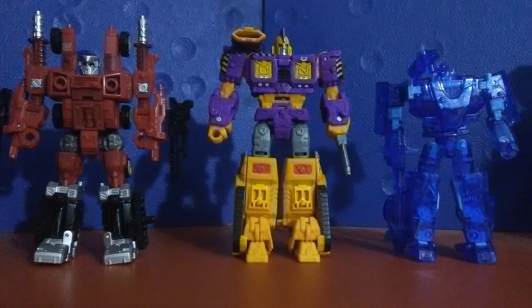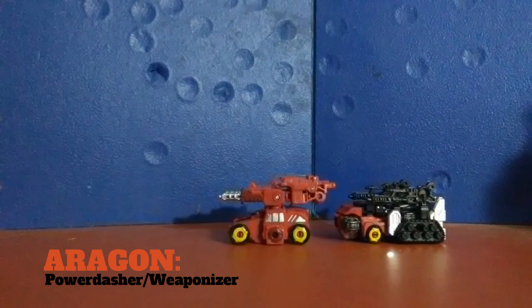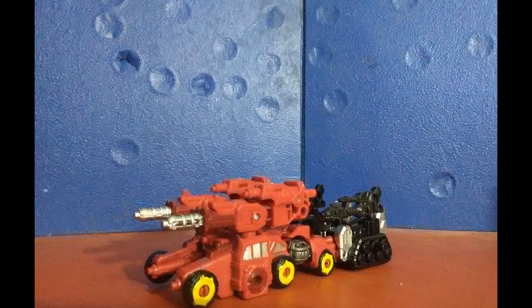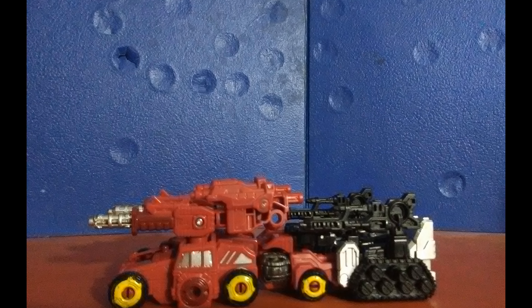So I got one hell of a deal on this set. Starting off with Power Dasher Aragon — Aragon transforms into the exact same thing that Cog transforms into, given the fact he's a heavy remold of him. It's some kind of hardcore Cybertronian tank with six wheels on top of two tank treads. I actually love this as a Cybertronian mode as opposed to G1 but slightly stylized. This thing really broke the mold of just playing it safe with G1 and really managed to become its own thing.